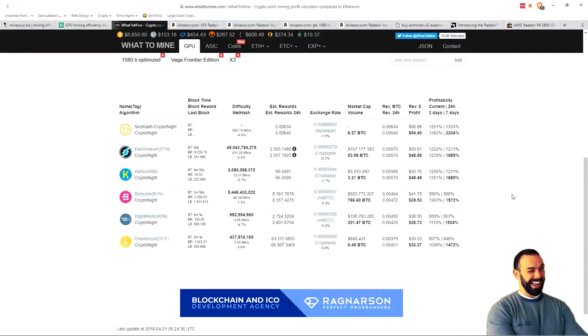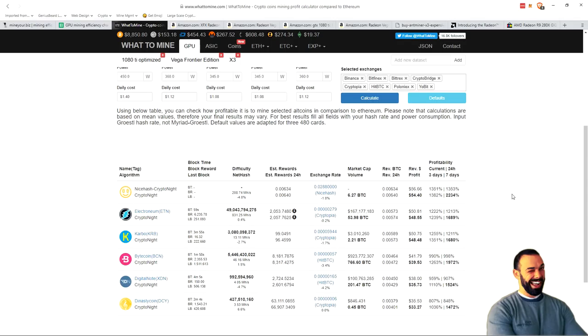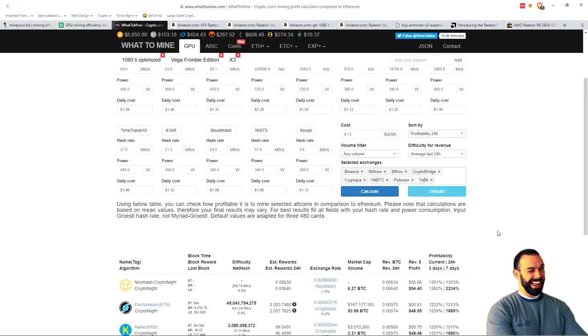This is why ASICs in mining are generally a bad trend, but also they're a reality. If there's a lot of money to be made, even if it's just for a short amount of time, these companies have the incentive to make these machines. And that's where, with Kryptonite, that's why I recommended the Vega Frontier Edition before.